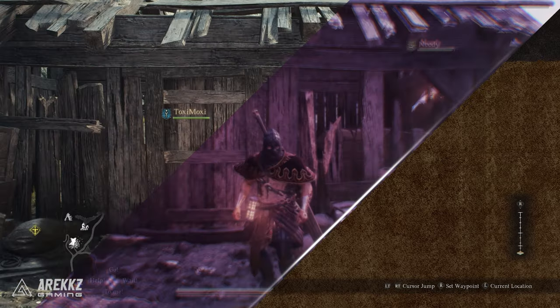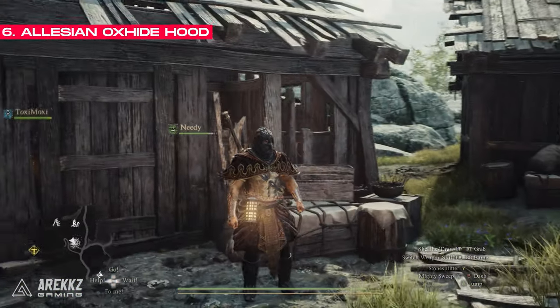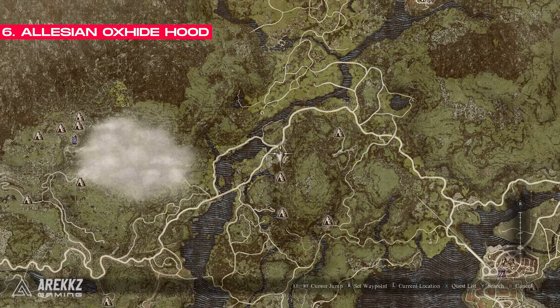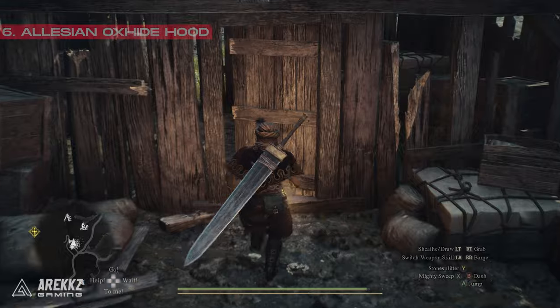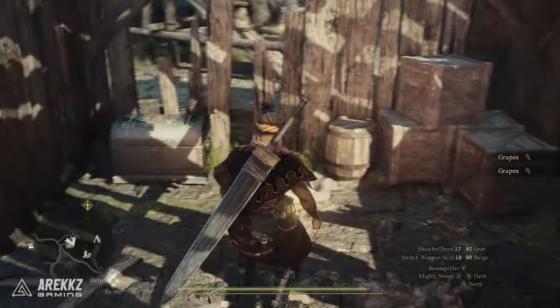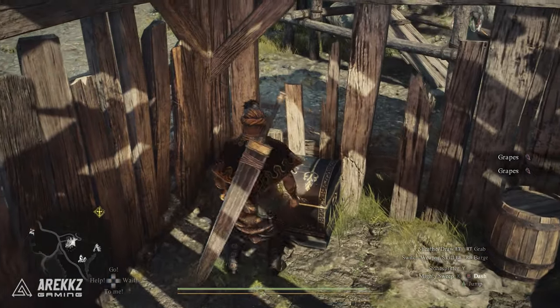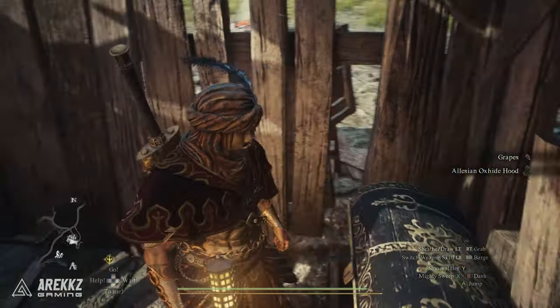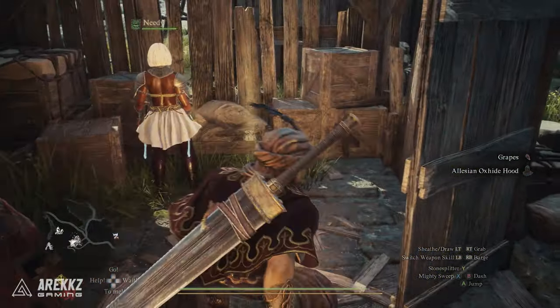From here there's another armour piece worth picking up while you're close by. Head to the abandoned village here and in this house will be an Ox Hide Hood, which is a great item for fighters, warriors and thieves, making you look quite menacing. We really wish this game had a transmog system so you could wear any armour piece without worrying too much about the stats, because there are some really cool looking ones.